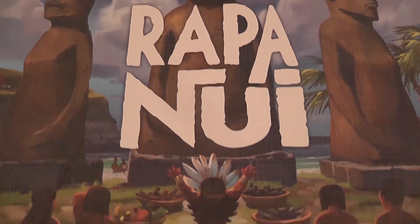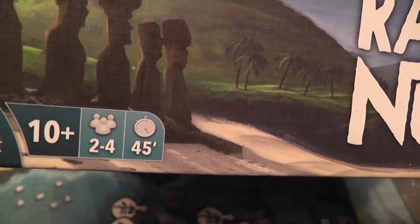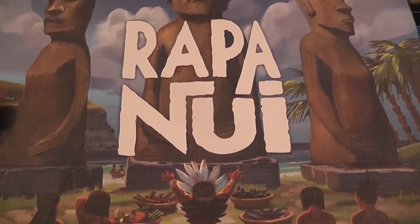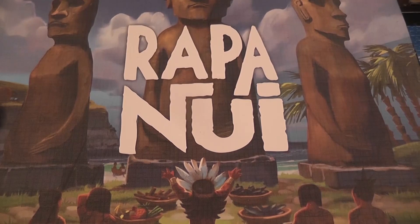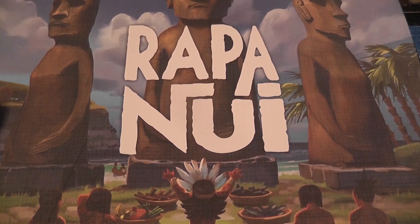Rapa Nui! This is a game about Easter Island and the making of the statues of Easter Island. It is a game for two to four players. You can play it with very young gamers. Here it says 10+, but you can probably play it with younger folks. I play with my daughter Luisa, who is 8, and my daughter Amelia, who is 10, with no problem whatsoever in understanding and implementing the rules and strategies. So the game can work in these difficult times of pandemic in which maybe you, like me, don't have game night with your adult friends.